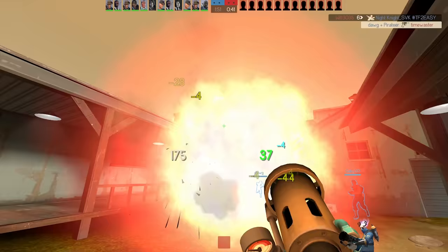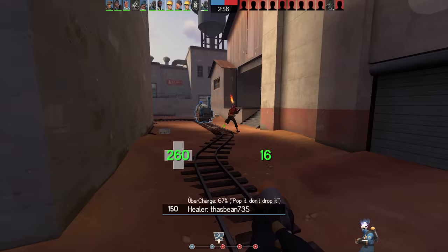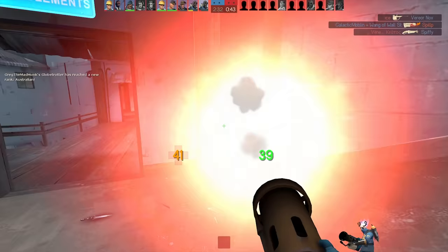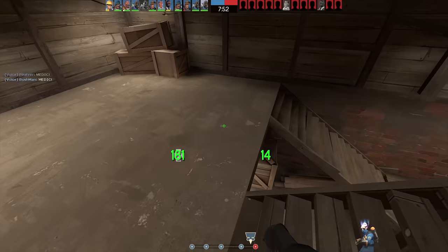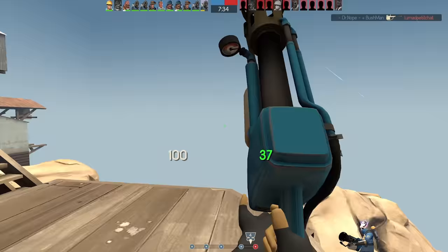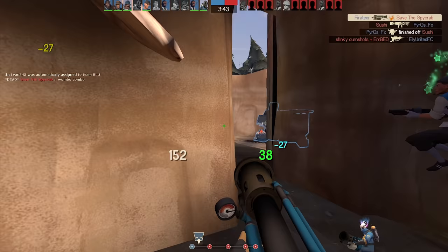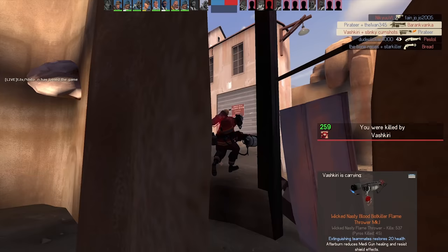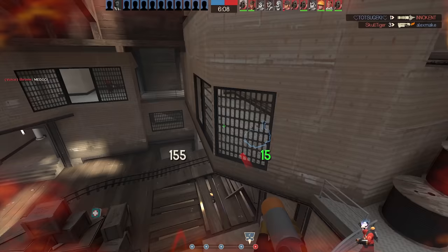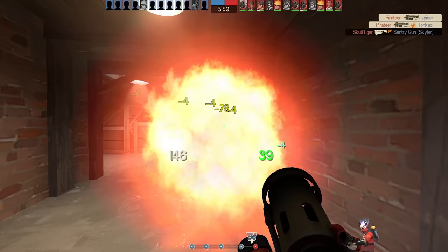Pyros usually get destroyed by scouts in 1v1 matchups, but the Dragon's Fury gives you a fighting chance against good scouts and completely destroys newer scouts. You can burst an enemy scout in 2 fireballs and it's super fast — it's amazing how quickly you can kill a scout who doesn't respect the damage of the Dragon's Fury. If you're having trouble against scouts with a normal flamethrower, definitely try out the Dragon's Fury. Fighting against enemy pyros can be a skill matchup since pyros can actually reflect Dragon's Fury fireballs, but most pyros won't try to reflect, so you'll out-damage and outrange them. The Dragon's Fury is definitely a high risk, high reward weapon.